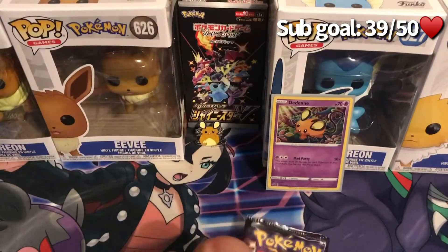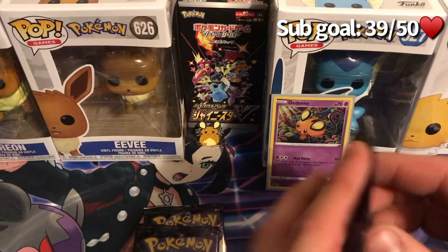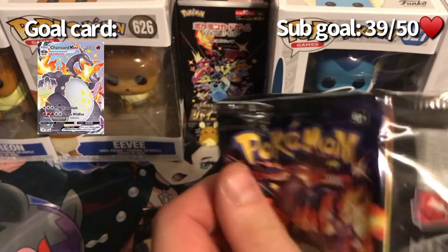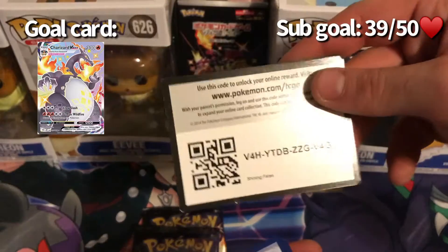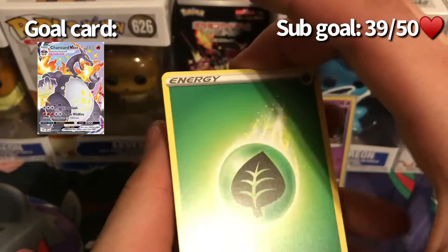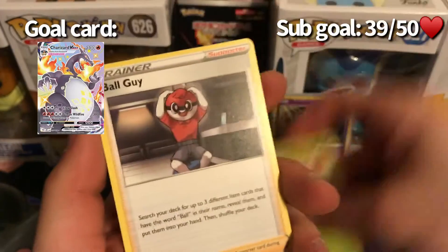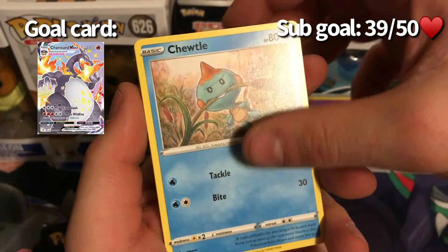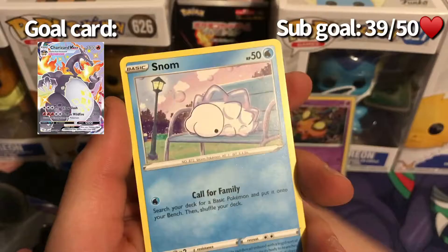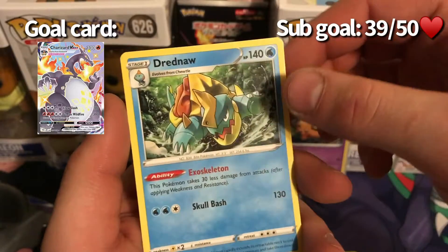Alright, for Shining Fates we have two Charizard packs and a Toxtricity V pack. Tearing into our first Charizard pack: grass energy, Rusted Sword, Dartrix, Ball Guy, Choodle, Choodle, Eevee, Nickit, Horsea, Snom — reverse hollow Cacnea — and a Dreadnaw non-hollow.